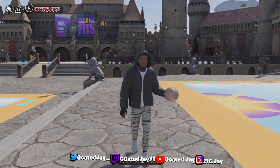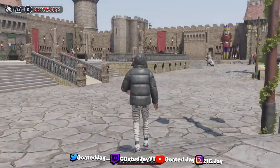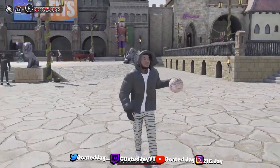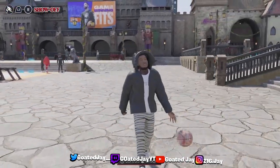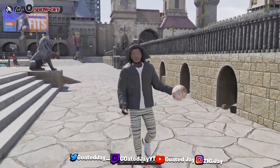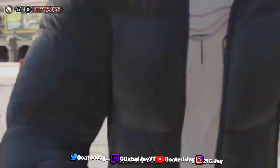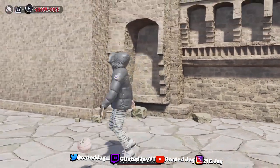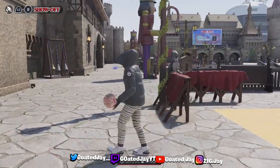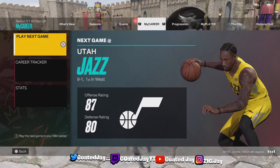As y'all can clearly see by the title and the clips at the beginning of the video, I'm showing y'all the best dunk animations for 80 and under or 80 and above dunk rating. This build only got a 60 vertical — y'all seen the clips. You can still dunk with people in the paint, contact dunks sometimes, and I'm gonna teach y'all how to do all that in 2K23.